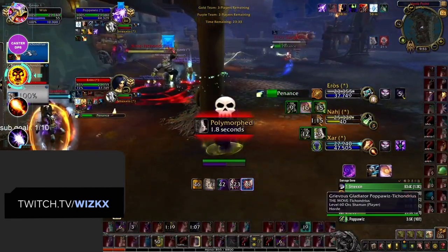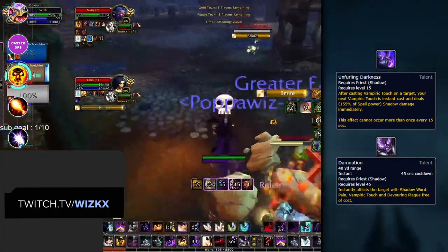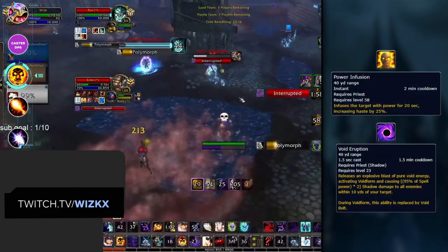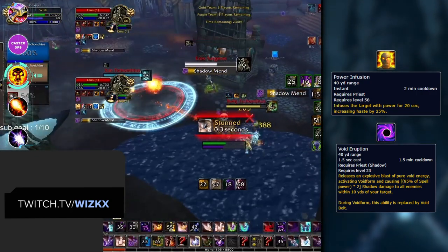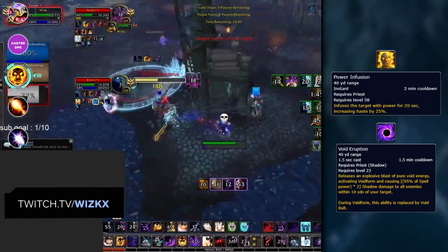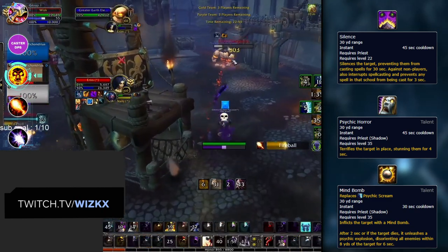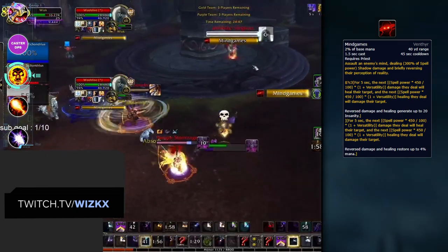Power Infusion and Void Eruption are really powerful offensive cooldowns, and pair effectively with the instant cast CC options Priests have. If dots are rolling on multiple targets and Power Infusion and Void Eruption are used, Shadow can deal a ton of pressure. Silence, Psychic Horror, and Mind Bomb are all really powerful right now due to how high damage is — a 4-second instant cast CC is often enough to force a cooldown or score a kill. These options pair well with one of the most unique and powerful abilities in this expansion: Mind Games.